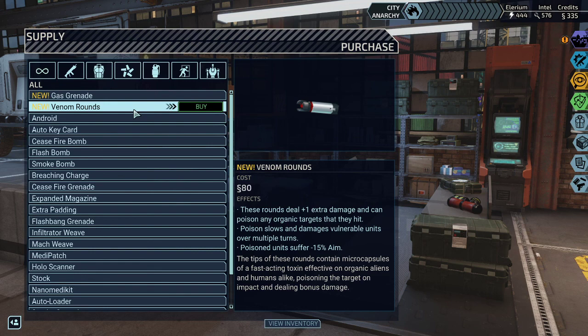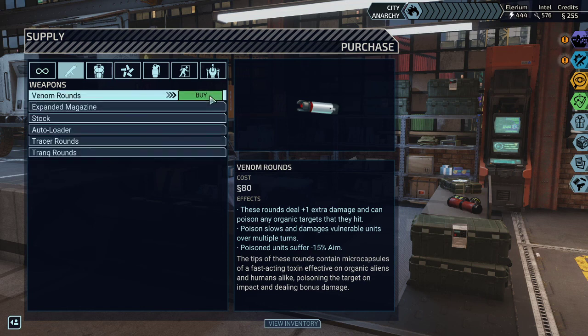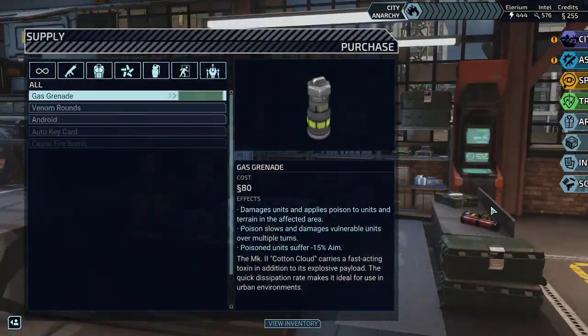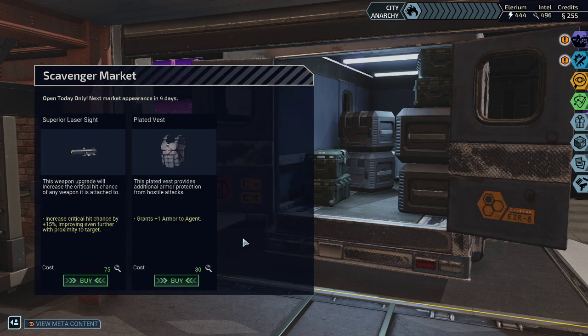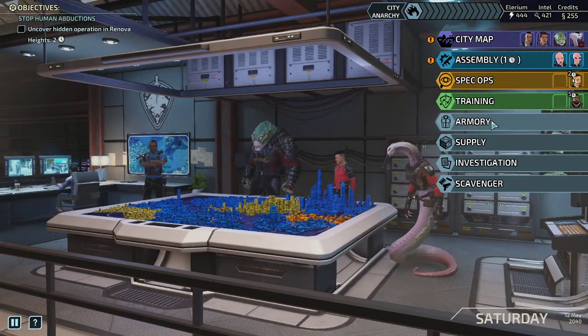I think I like venom rounds. Now that we don't need intel that badly, I'm wondering if we might want to go for some more poison rounds. The scavenger market is open — Motile Inducer, yes I definitely want that one. I like the superior laser sight but I like the superior scope better. We have so much intel — might as well buy it so we have it theoretically available. We got the poison rounds — let's take a look at who could take them.